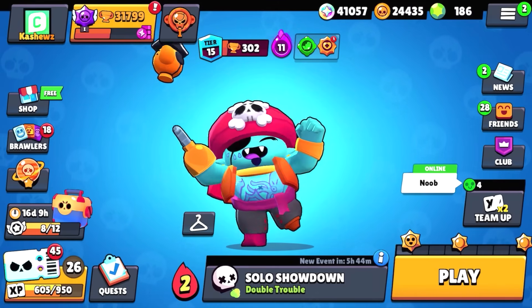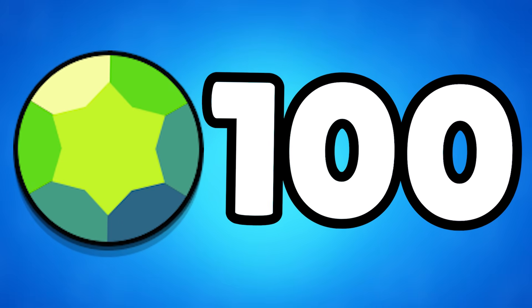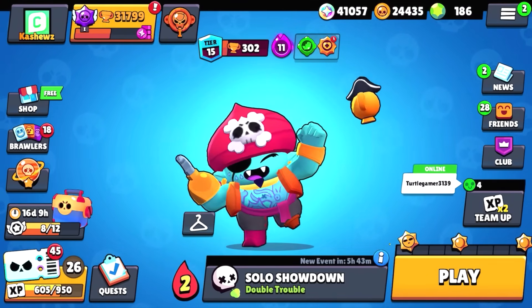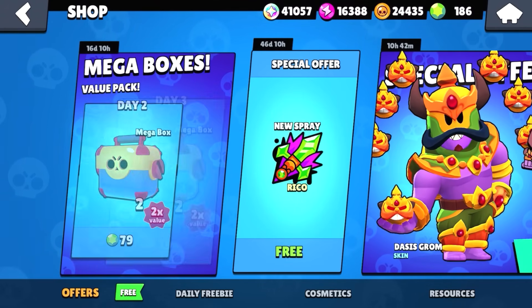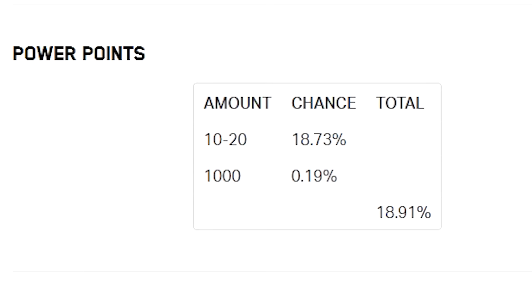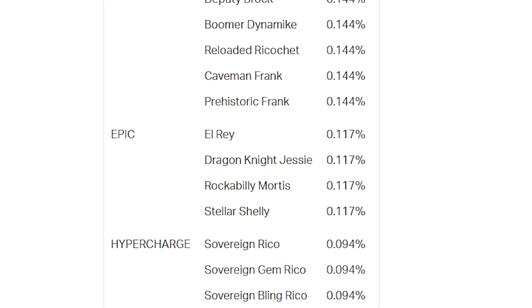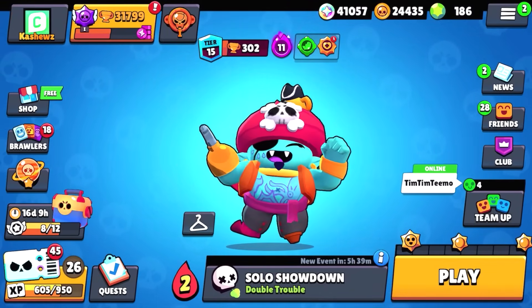It's really unlikely you can get all 51 mega boxes for free unless you've saved a bunch of gems from the Brawl Pass or you get lucky getting 100 gems multiple times. But you're still guaranteed to get 11 mega boxes for free from the event if you participate. The mega box also gives tons of other rewards: up to 1,000 coins, 1,000 power points, and even 1,000 bling. You can also get skins and even a new brawler for free.